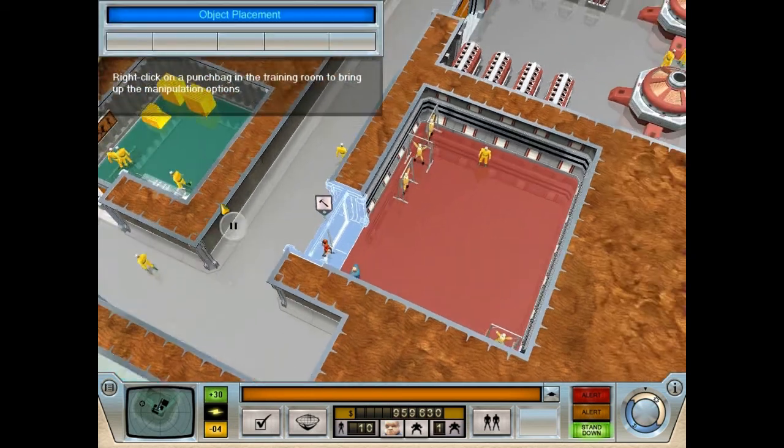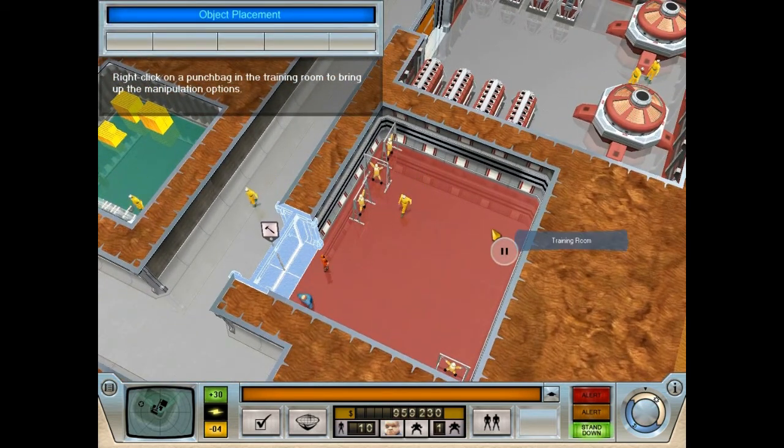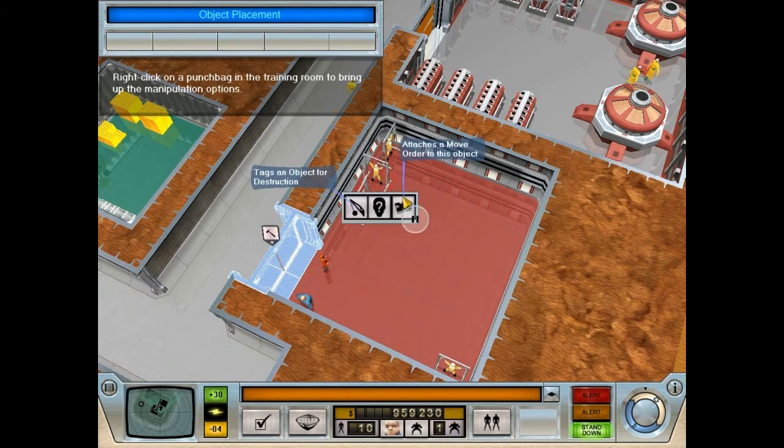The minions will go running similar to with the dynamite. We'll look at how objects can be further manipulated by tagging them with orders. Right click on the punch bag to see what you can do with objects. Selecting the destroy tag will summon a minion to dismantle the object. Selecting the move tag will allow you to choose a new location for the object.